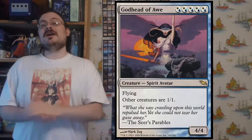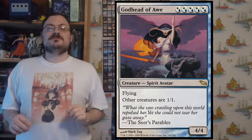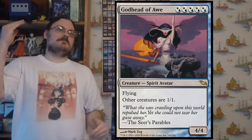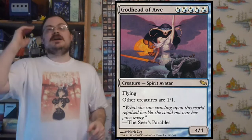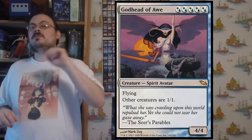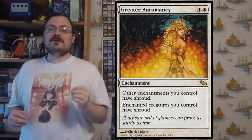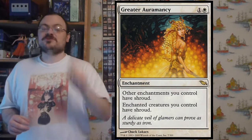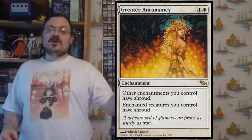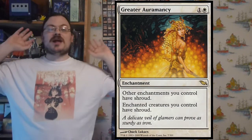Godhead of Awe is a 4/4 flyer where all other creatures become 1/1 creatures. This doesn't stop plus one, plus one counters or enchantments from having an effect — it's just their base power and toughness becomes 1/1. Greater Auramancy: each other enchantment you control has shroud, and enchanted creatures you control have shroud. It gives shroud to all your other enchantments and to any creature that has an enchantment on it.